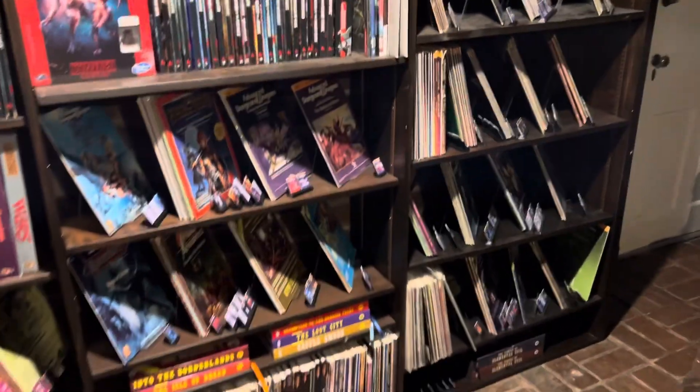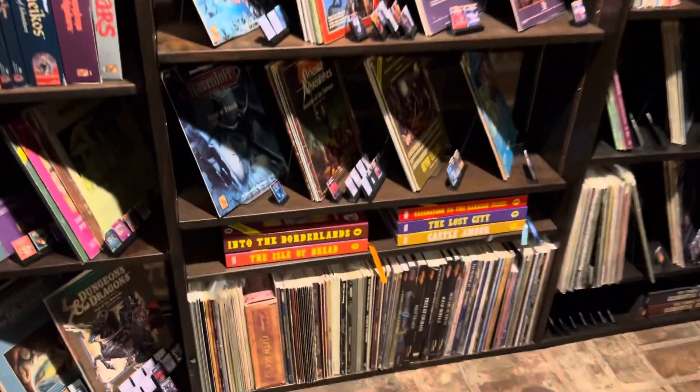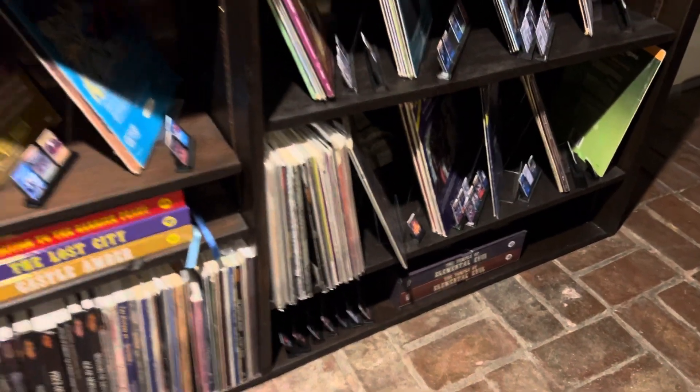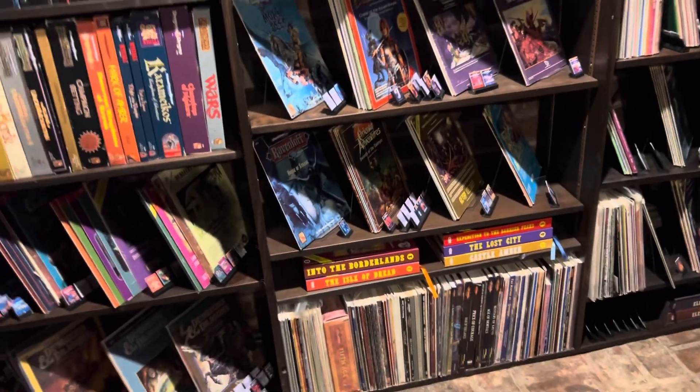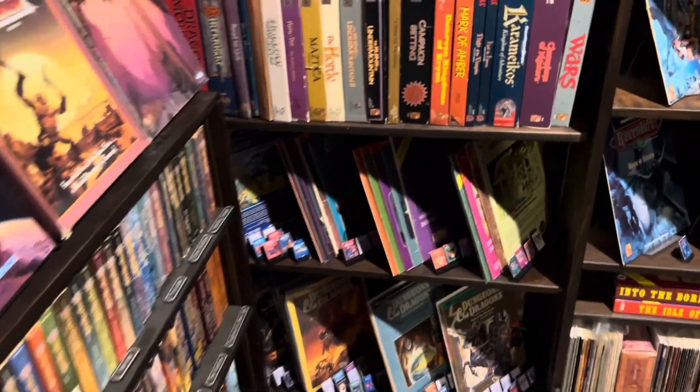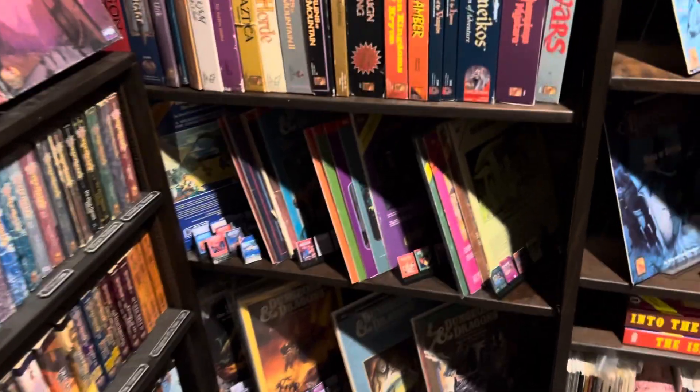And then the rest are modules. I've got the Goodman Games — one, two, three, four, five, six down there. That wasn't really a good place to fit them. And then Dark Tower, the sixth, is going to be incoming soon. These are all the basic modules.